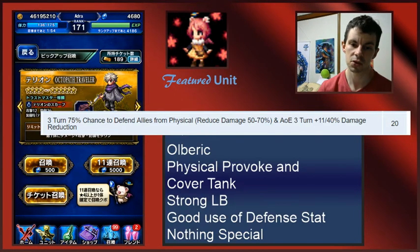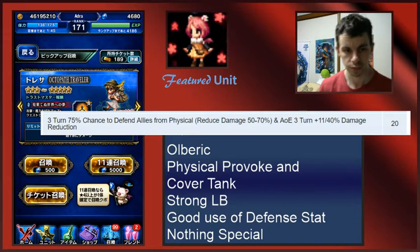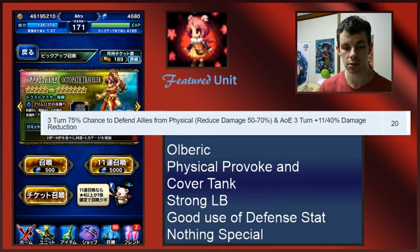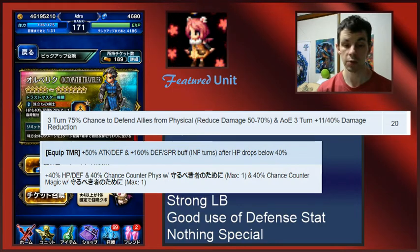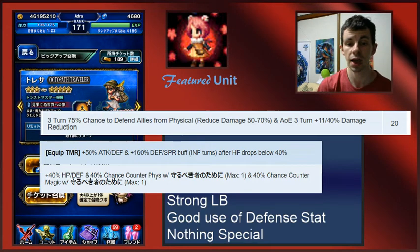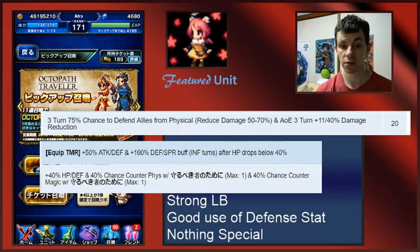He does have some ways to fill his own limit burst. He has a lot of passives for HP, defense, and attack, and different strikes that can debuff the enemy. But probably the best thing in his kit is what he gets for equipping his own TMR: 50% to attack and defense, and a 160% to defense and spirit buff for infinite turns after his HP drops below 40%. That's really cool — he just gets a consistent buff to defense and spirit for so long and at such a high percentage. 160% is a lot.